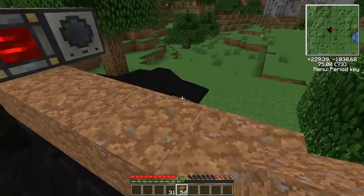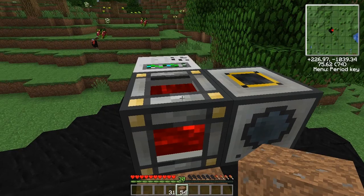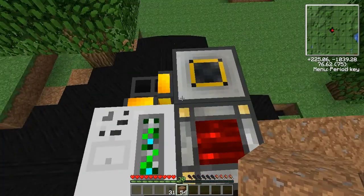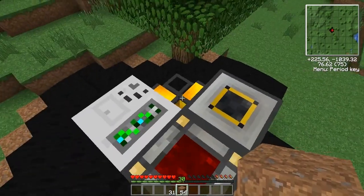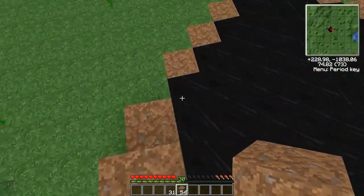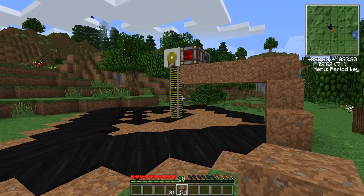The energy cell by default is outputting way too much energy. We only need output to 10 joules a tick because that's all that a fully operational pump can consume. And you can see we've already sucked up two buckets. While we're going down the spout, it takes a lot longer because this is a big, long, thin, narrow area.